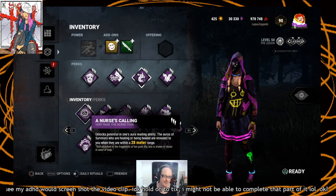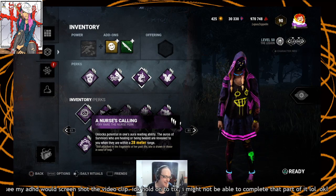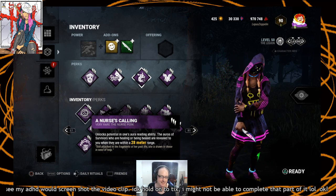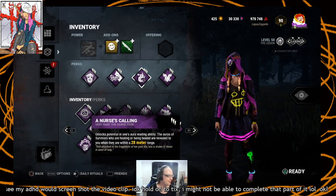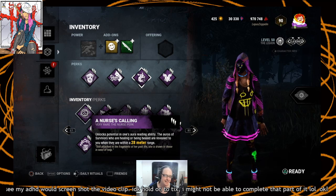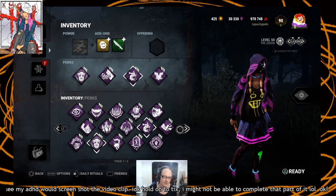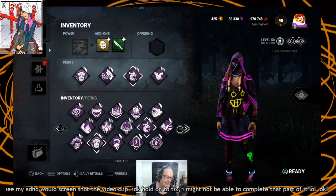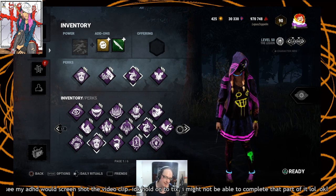This is Nurse's Calling, probably one of the best perks in the game — top tier, great for new players and veterans. What it does is completely straightforward: it reveals the aura of survivors who are healing within 28 meters of you. For most killers, that's just inside the terror radius. For certain killers such as Hag, Huntress, and Deathslinger who have shorter terror radii, it is slightly outside the terror radius, which can be helpful.